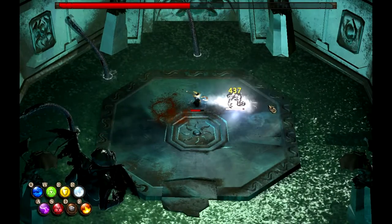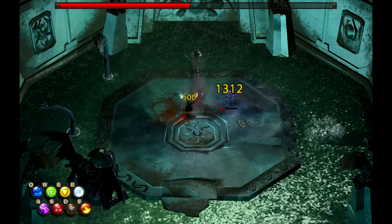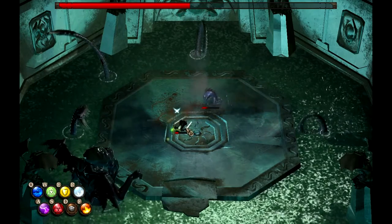The second attack that the tentacle has is a smash, which is telegraphed by the tentacle reaching directly backwards. If this hits it will deal 500 damage, but it only extends halfway towards the centre of the room.